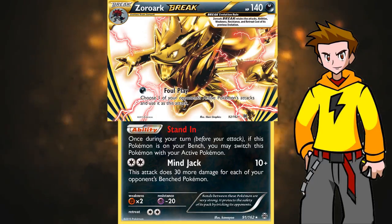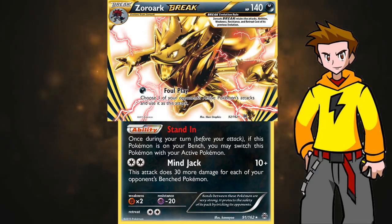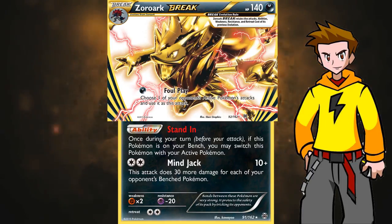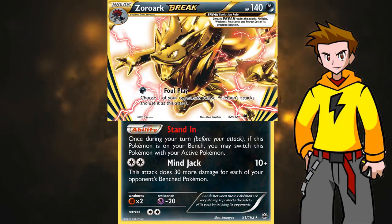Foul Play is really, really powerful — kind of overpowered since you don't need the necessary energies. If you use a GX move via Foul Play, that counts as your GX move for the game. You can also knock out certain Pokemon using their own attacks: facing Garbodor, you can use Trash Avalanche on itself. Facing Lapras, you can use Blizzard Burn with Choice Band and knock them out. Giga Hammer from Metagross deals 150 damage — you can use that too. A lot of versatility with Zoroark Break.